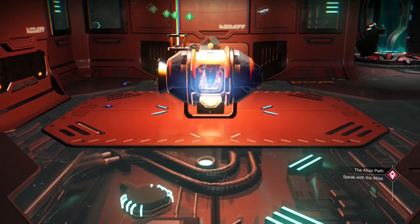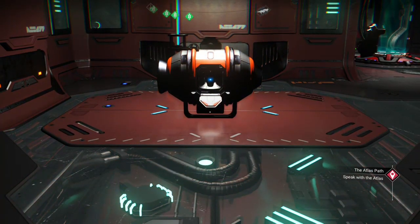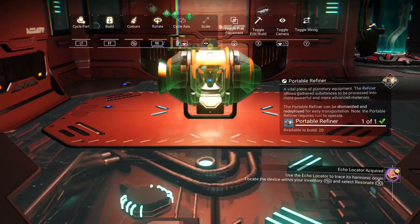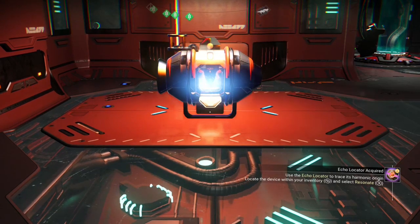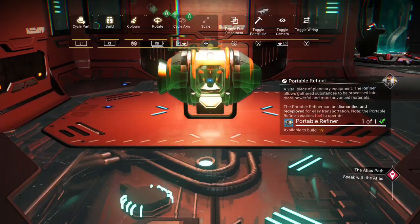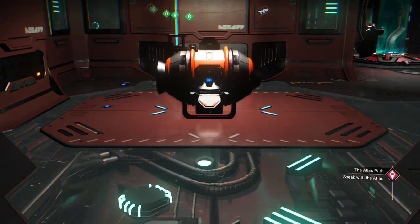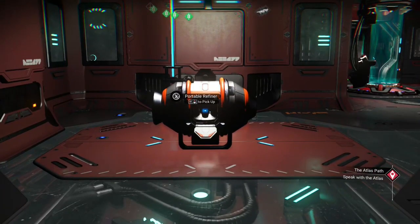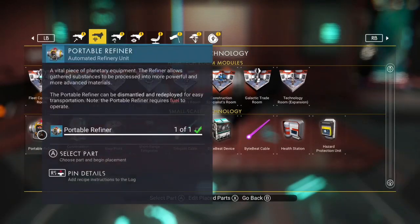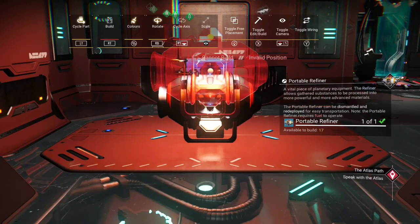Once you put this one in place — you'll see it snap like that — all you've got to do is go up, grab another portable refiner, and it's right there. You don't have to move or anything. So: build menu, select your portable refiner, place it. Build menu, portable refiner, place it. Once you get them all in place, if you look at the portable refiners available to build...